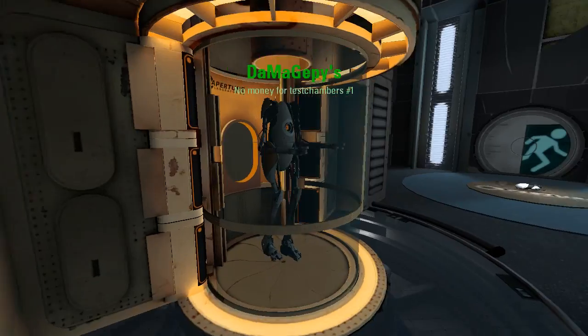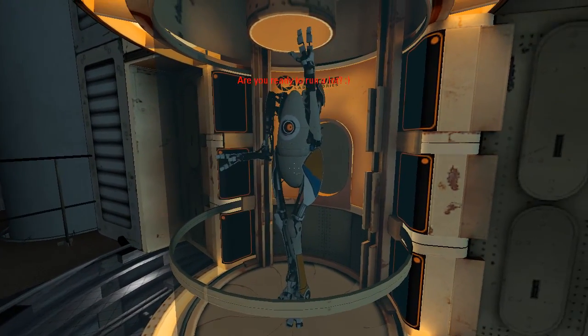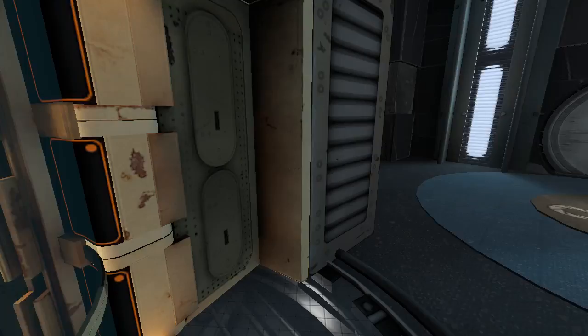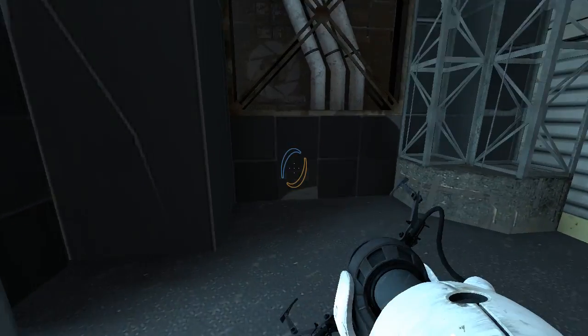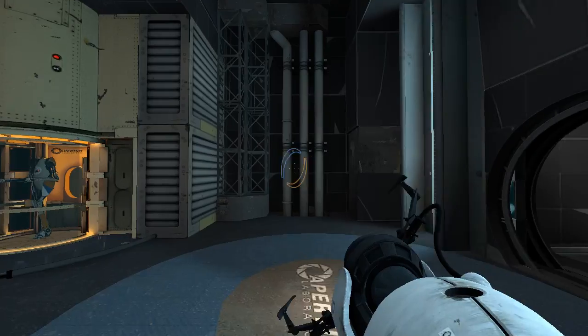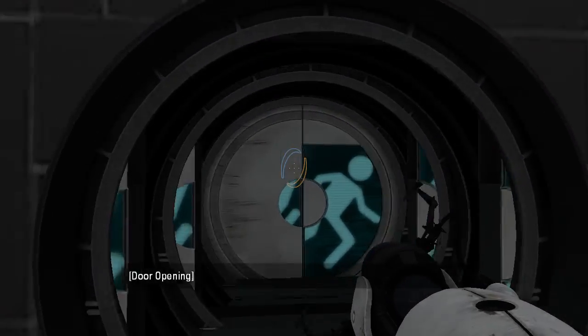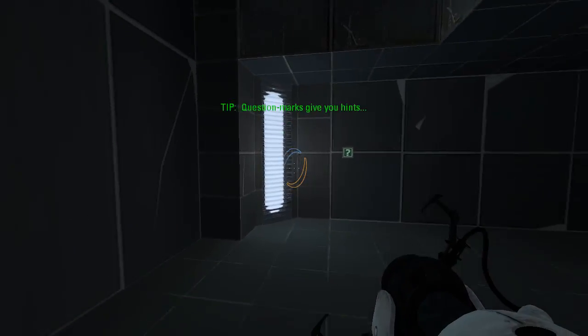Look at this. We start off and, like, pull off or whatever. There's Portal Man. I like this broken-down chamber — that's one of my favorite aesthetics. Triple Door! That's funny.